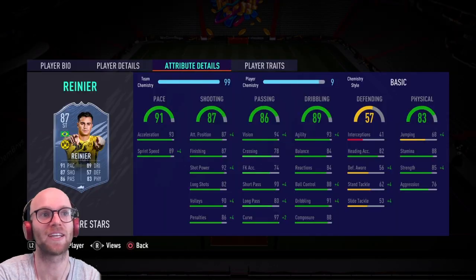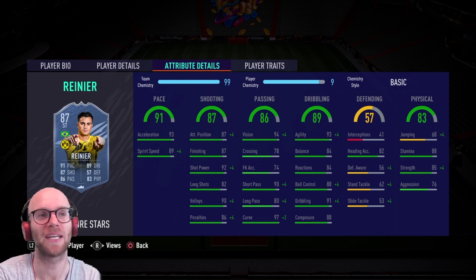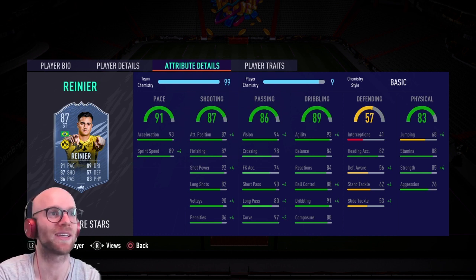His dribbling looks very good — from what I played with the 82-rated card he has solid dribbling: 93 agility, 84 balance, reactions are a little lower again similar to the 85-rated card, 91 dribbling, and 88 ball control. From playing with the 82-rated card I know this guy has skill moves — you can do croquetas with four-star four-star, which is absolutely fantastic. The dribbling stats might not look the highest but I think he'll perform in game, especially with the hunter chem style.